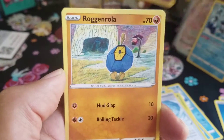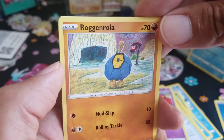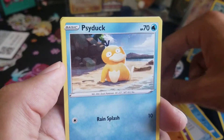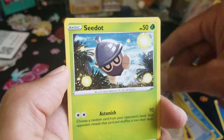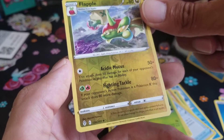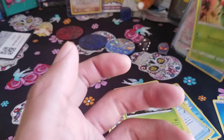Flabébé. Roggenrola — very cool. Hawlucha — I love Hawlucha's art, punching bag back there. Psyduck doesn't know why he's there, maybe he has another headache. Nice Swablu, cotton wings. Seedot. Ooh, Flapple — Reverse Hollow Rare. In the back we have a Lilligant Non-Hollow Rare.